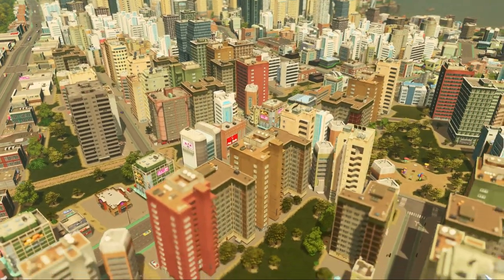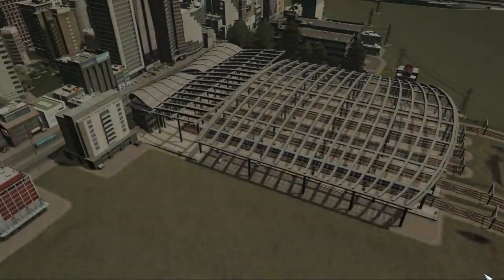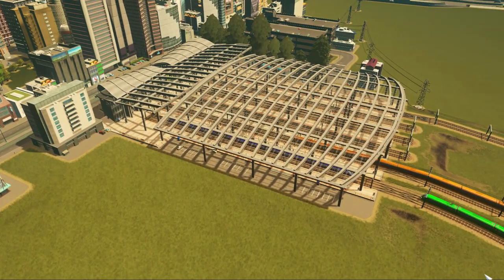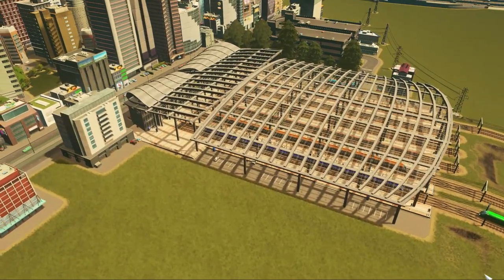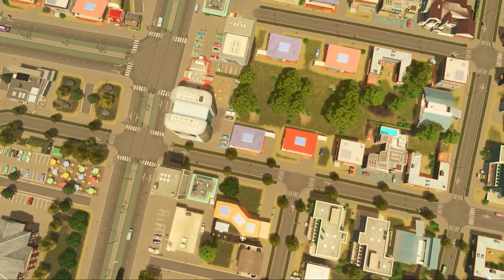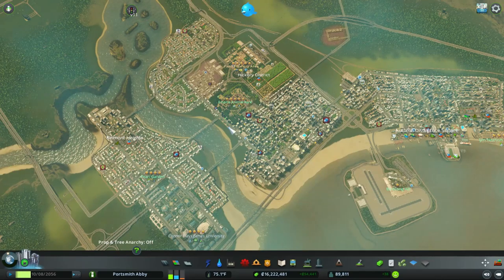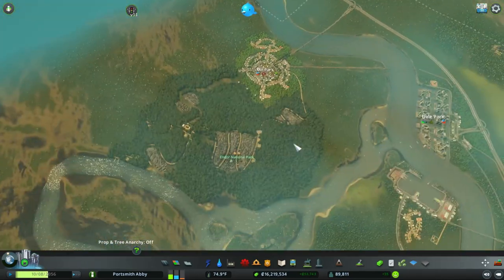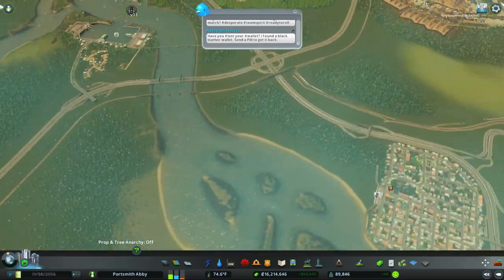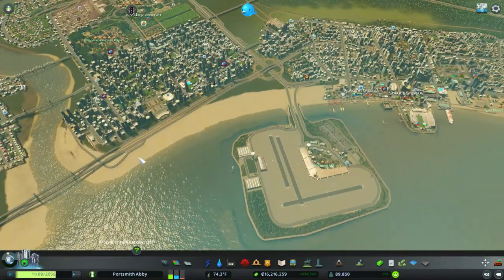Good morning, good afternoon, and good night — welcome back to another episode of Cities: Skylines Sunset Harbor DLC in the great city of Portsmouth Abbey. As you can tell from the first cinematic view, our city is really growing at a good pace and everything seems to be going well. We're making tons of money, and if you remember, one of our last builds was this Endor National Park, which looks fantastic.